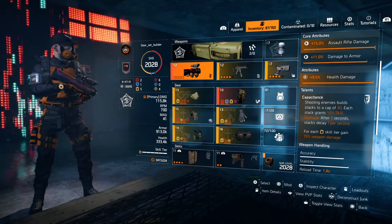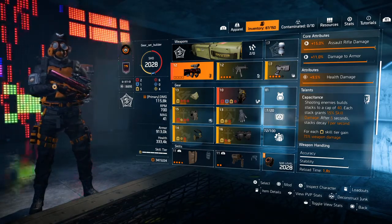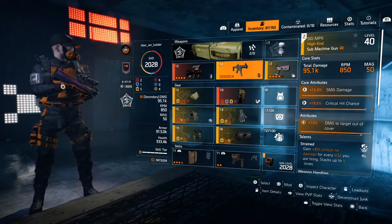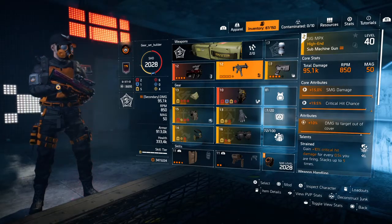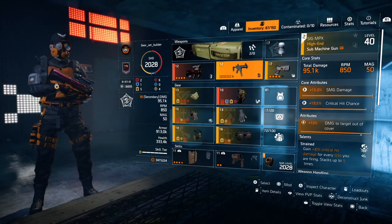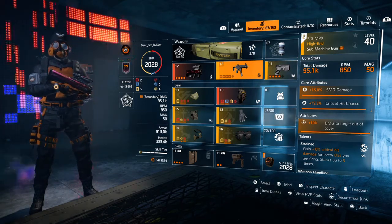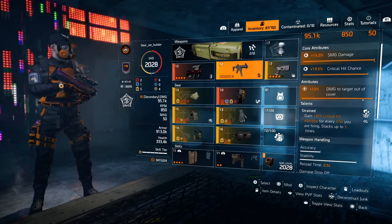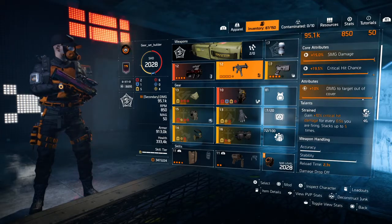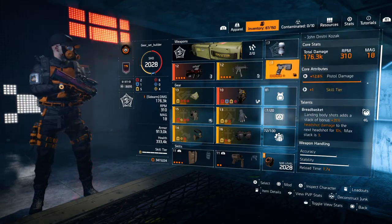The part of Capacitance I'm using: for each yellow skill tier, gain 7.5% weapon damage — very nice. For my second weapon I've gone for the Sig NPX — total damage 95,100, RPM 850, 50 in the magazine. Core attribute: 15% SMG damage, 19.5% crit hit chance, 10% damage to targets out of cover. Talent: Strained — gain 10% crit hit damage for every 0.5 seconds you are firing, stacking up to 5 times.